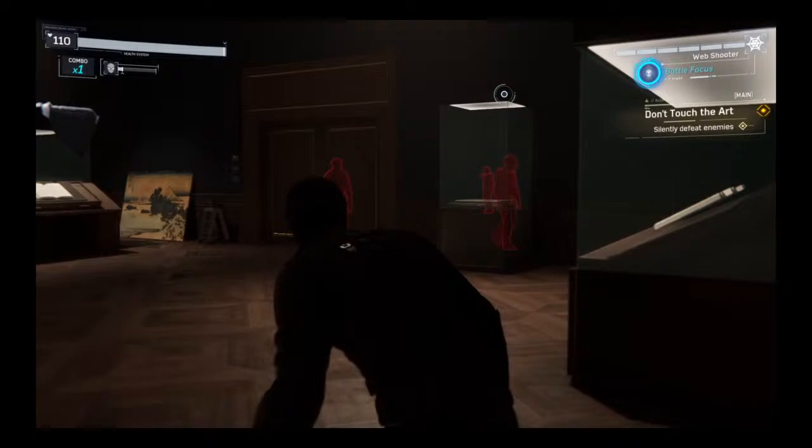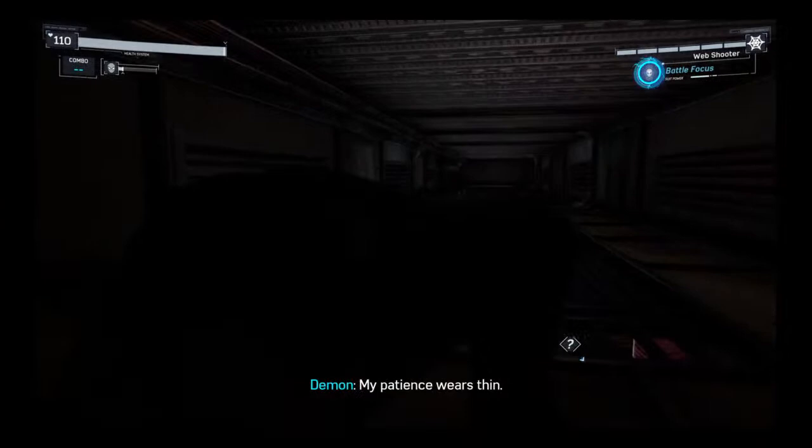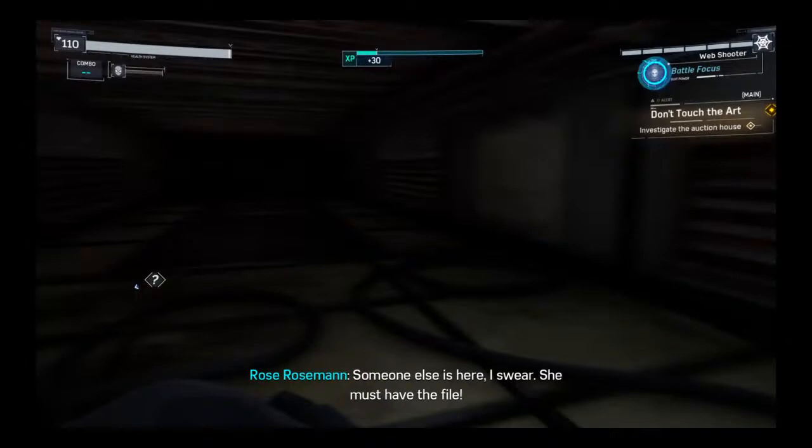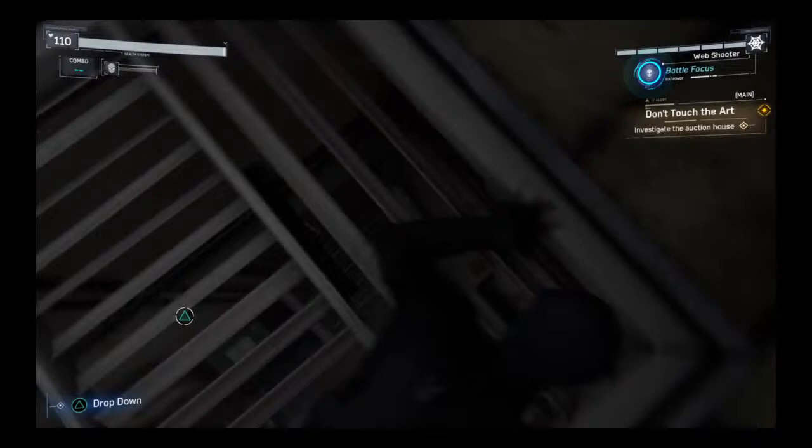Someone's coming. Where's Finn? Someone else is here — I swear. She must have the file. If they're here, where are they? I don't know. Move it Pete, bad guys are getting ready to be bad. Oh, they're there. Okay, if I drop down here, what is going to happen?